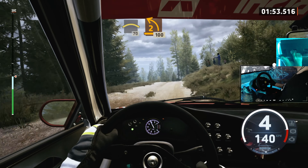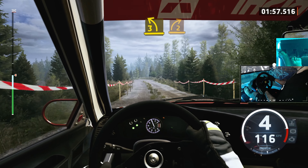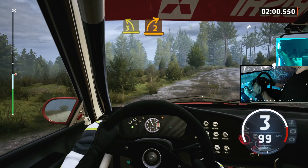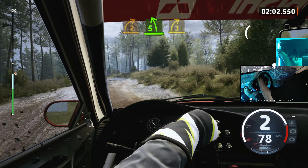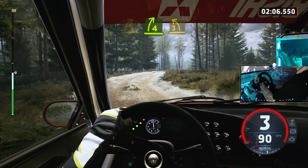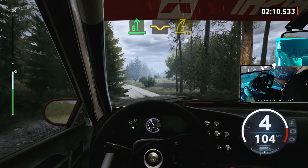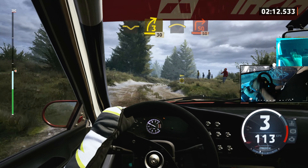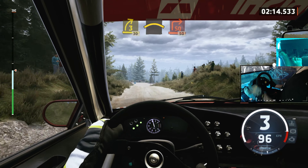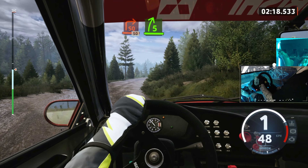Turn square right, tightens. And 1 left. Into 4 left. 70. Slight left, tighten 6, over crest. 200, slowing. 2 right, don't cut. 130. Pressed. 150, 50.